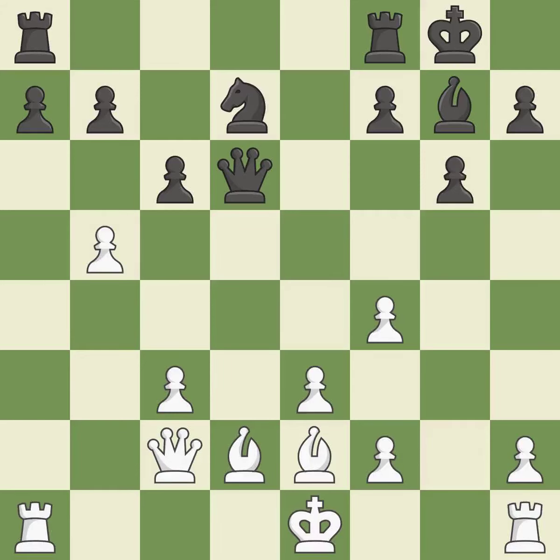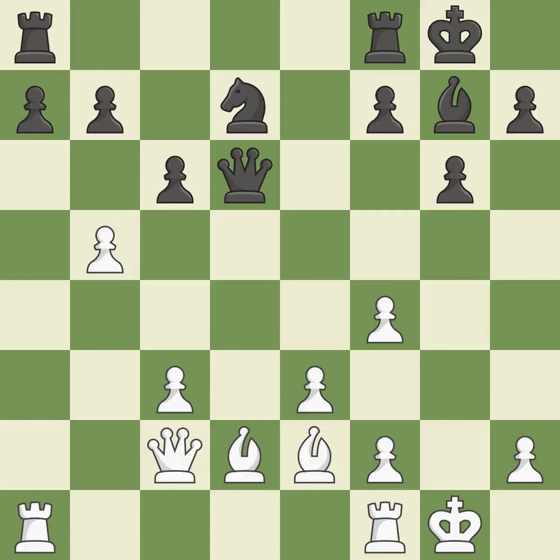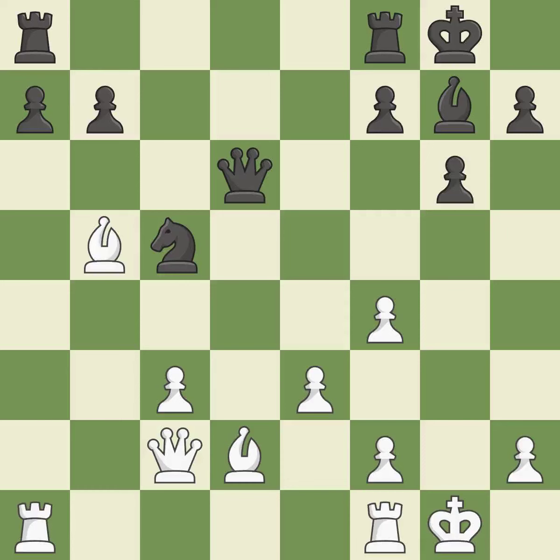This move puts the knight on a safer square. This threatens to create a passed pawn — it is best. The rooks are linked by this, making it easier for them to work together in the future. This maintains the balance in material with a good trade — it is best. Recaptures — it is ideal. The knight can now control more squares as a result — it is quite good. That's a decent move. This passes up the chance to advance a passed pawn through promotion — it is incorrect.